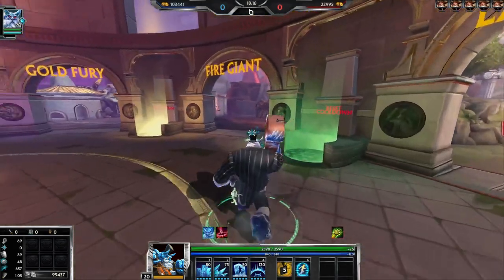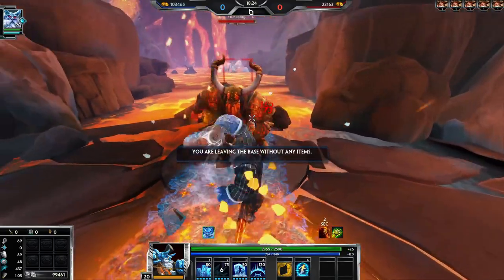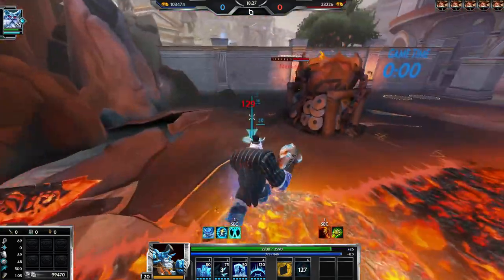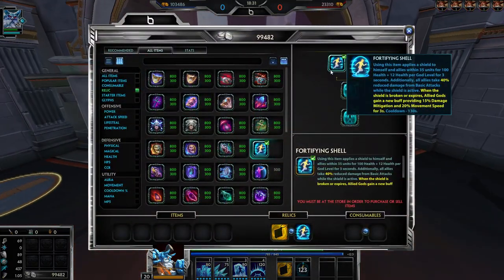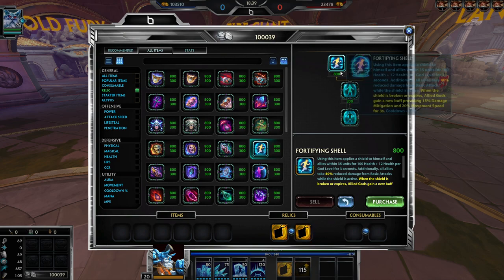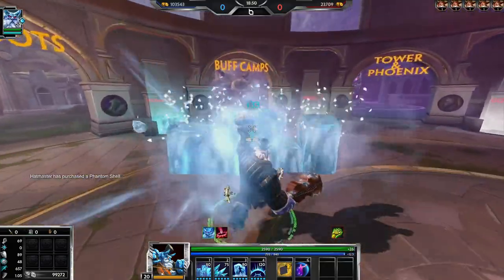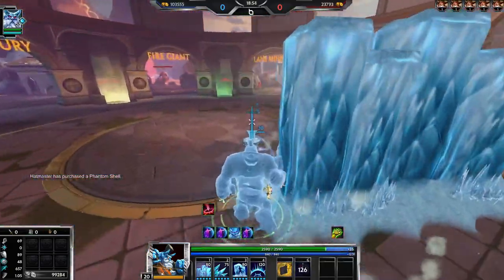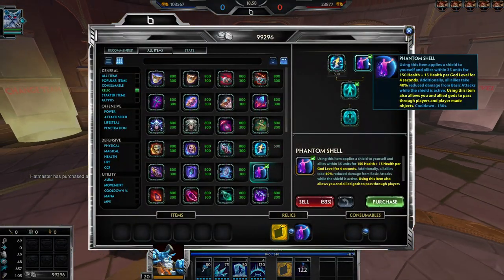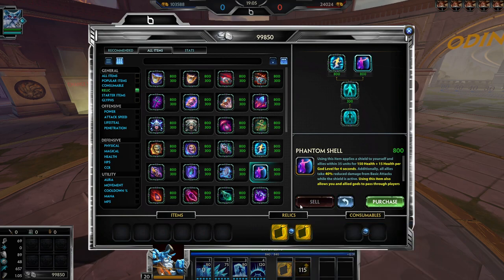The post-break buff is only for three seconds, which doesn't feel that impactful — it makes you think twice about breaking the shield. The 40% reduced basic attack damage is good but the other part feels a bit odd. Phantom Shell is pretty cool though — they removed standalone Phantom and added it onto Shell. I think it'll be picked up a lot more now because it's got the positives of Shell but still has the Phantom component. Glad they kept Phantom while finding a way to make it more useful.